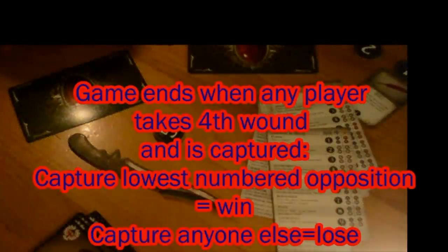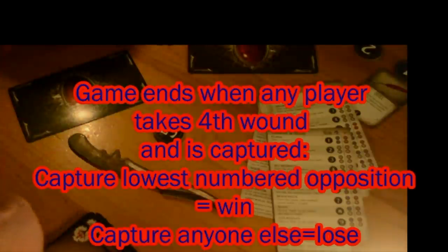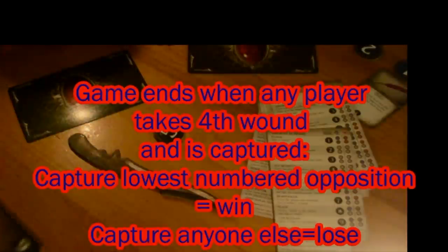The game ends when one player takes their fourth wound and is captured. The best way to understand this endgame condition is from the point of view of the captor — the person who ends the game by causing that fourth wound. If they capture the opposition's leader, they win. If they have captured anyone else, they have lost. And that is the basic mechanism of the game, which are fairly simple.